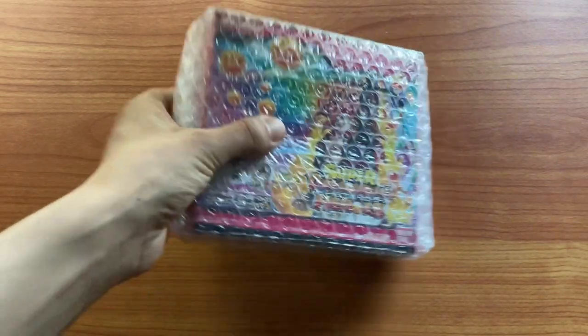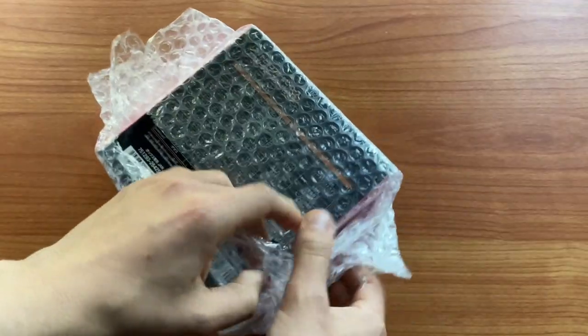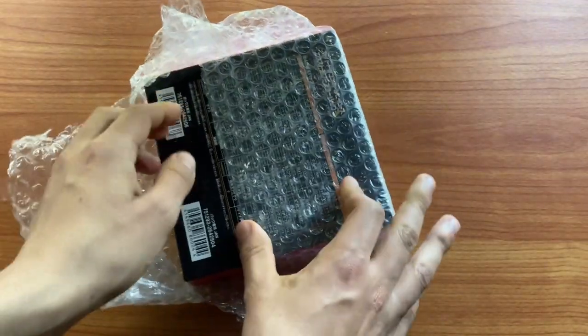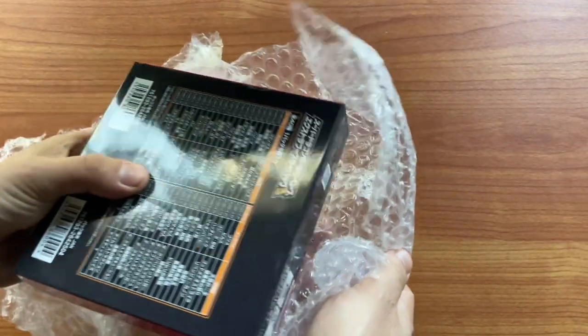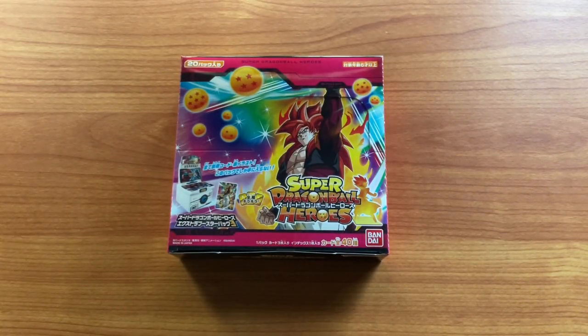I've got myself a booster box of Super Dragon Ball Heroes cards, and there's 20 packs inside. I'm collaborating with Rhino SDBH for a sort of battle between us. This is my part; Rhino has a second part on his channel. Can we pull the secret rares? Let's find out.